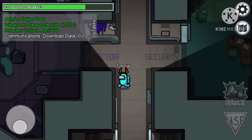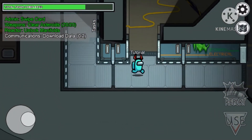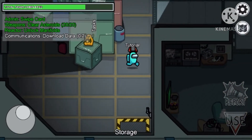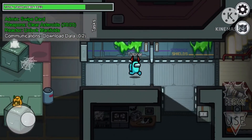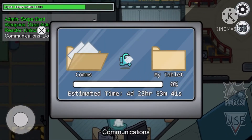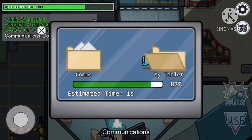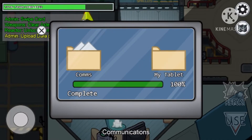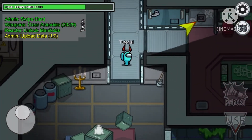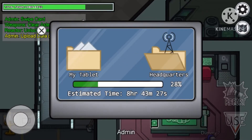Now we're going to go to communications, and this is the download task. This is part one and part two of tasks. Here we are in comms — this is probably one of the longest tasks, it's like ten seconds but still. You just got to download and wait. Once it's done downloading it will close by itself, so don't close it out or else you have to do it again.